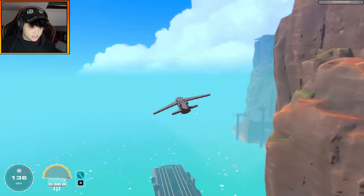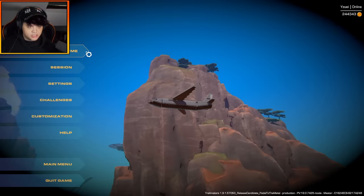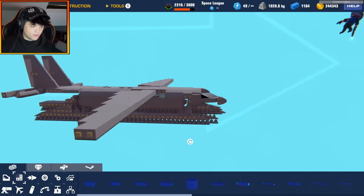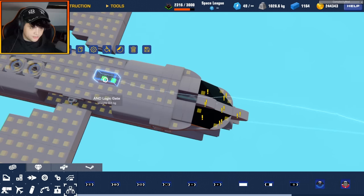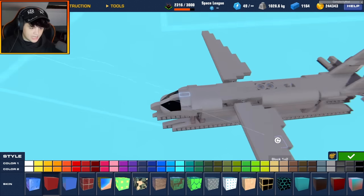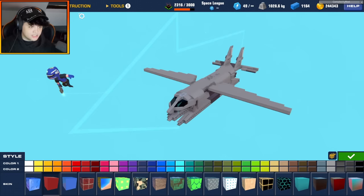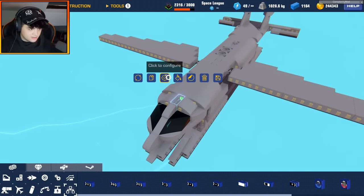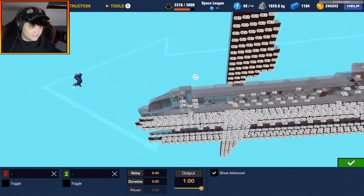Now let's get into making the retro-reflective panels actually work. I'll put us back in zero g's so I can jump into build mode in the sky. I need to get a logic gate down — let's grab an AND gate. I left a nice space at the front, so there's our gate. I had to paint this in segments because at this complexity and scale, the game crashes if I try to select and paint the whole thing at once.